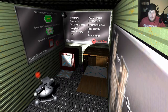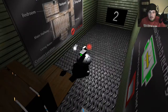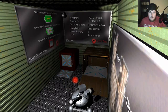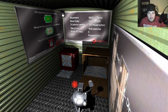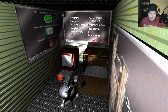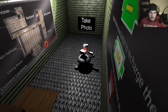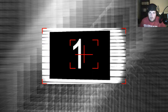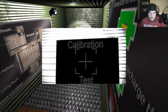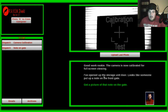Move faster: hold left shift. First person camera, which is kind of strange looking. Left mouse to take a photo. Hold the space bar. RC menu is E, which is the computer apparently. And quit is the escape button. Good work, rookie. The camera is now calibrated for full screen viewing.